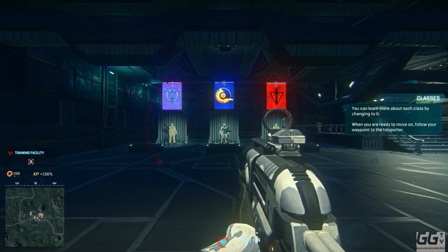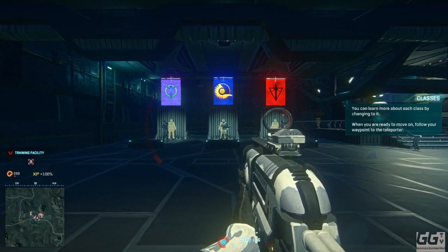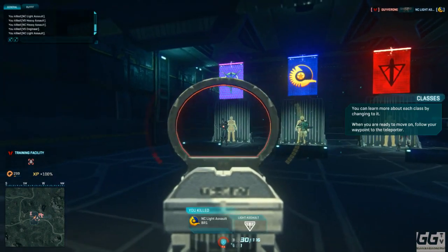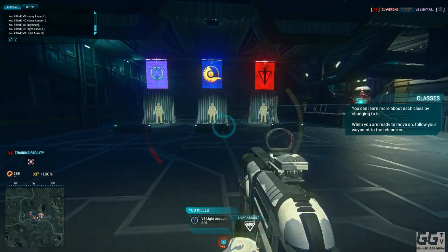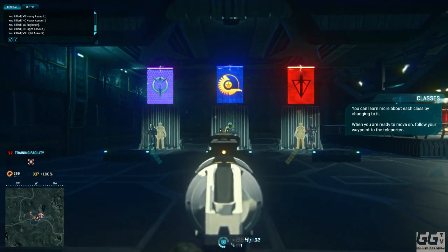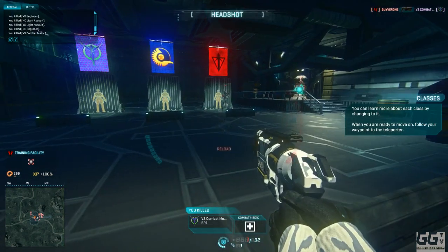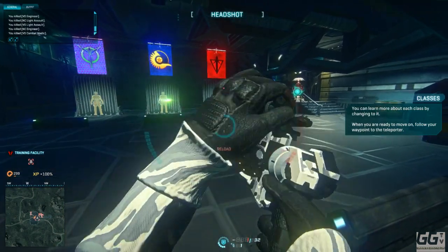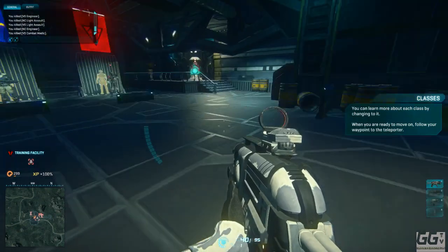Obviously whenever you first start the game you only have the modified weapon that I have. These are all obviously certain auraxium and Station Cash weapons, like the big pistol there. You'll have the standard weaponry that a soldier will have when you first start into the game.